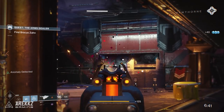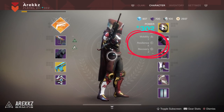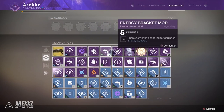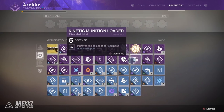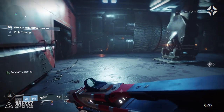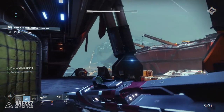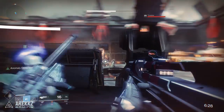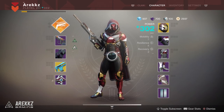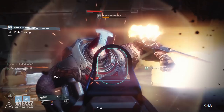Welcome back to another Destiny 2 video. Today we are talking about armor stats: mobility, resilience, and recovery. A couple of weeks ago I made an in-depth video on armor mods, and one of the main questions that arose was surrounding armor stats, since some mods allow you to boost these stats by a few points. The question was whether they were worth it and how much difference there is between, say, a resilience stat of 2 and 8 or a mobility stat of 3 and 7. That is what we're going to answer in this video.